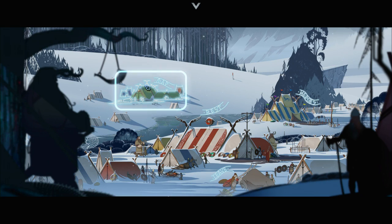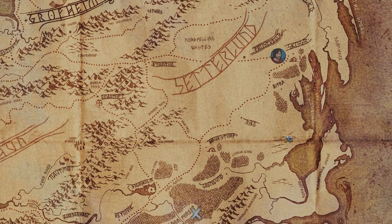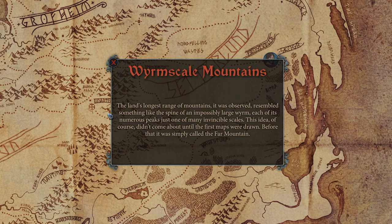At any time, head to the Map Tent to check your location in the world and use the interactive map to learn about the hundreds of unique locations in the world.